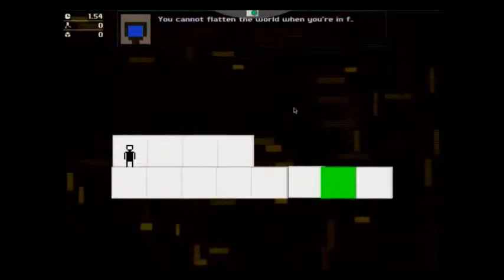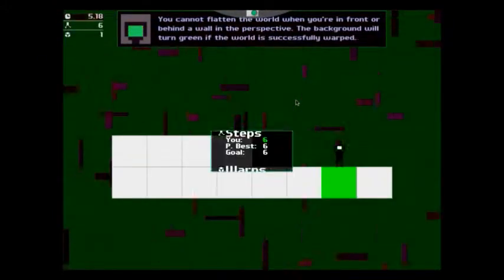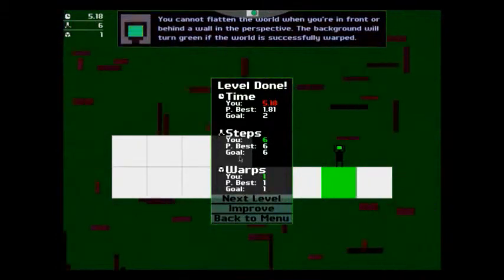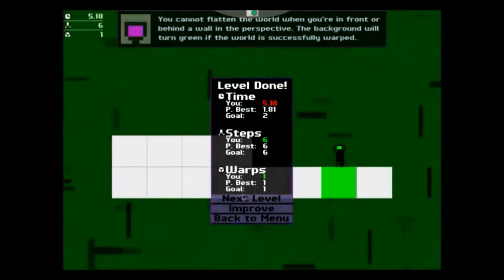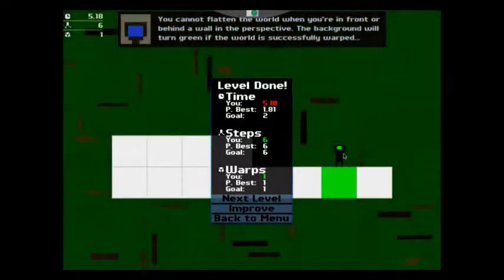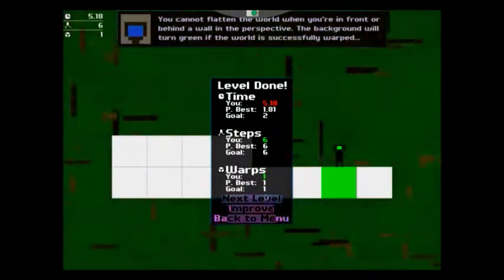In the game, you try to get the required amount of steps, the required amount of warps — so how many times you change the perspective — and then how long it takes you.